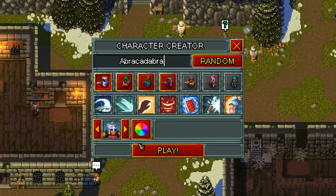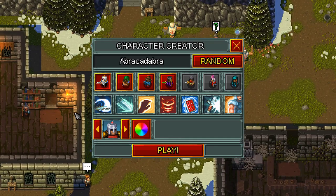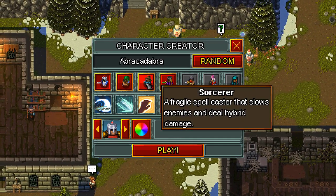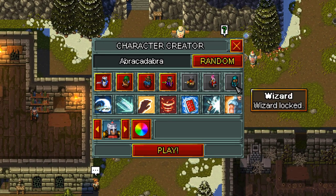Hey guys, I figured I'd make this video for anyone who's wondering how to get the three locked classes in Heroes of Hammerwatch. You start out with the paladin, ranger, sorcerer, and warlock unlocked by default, while you still have to unlock the thief, priest, and wizard classes.